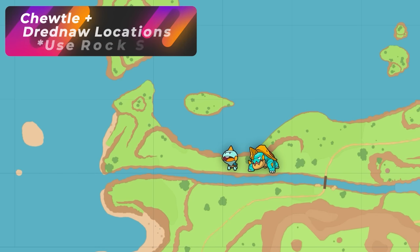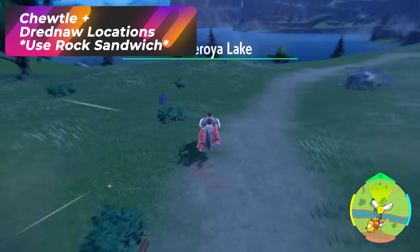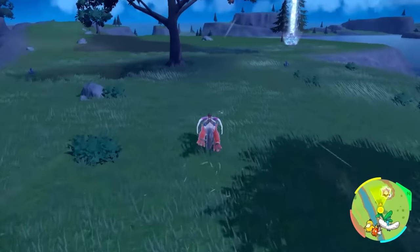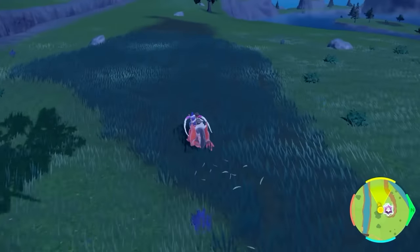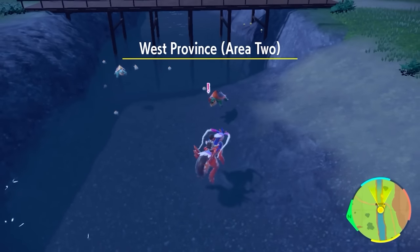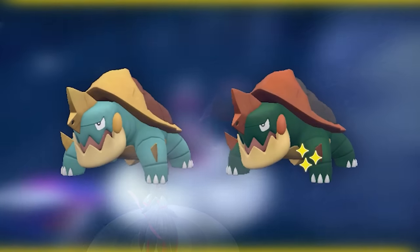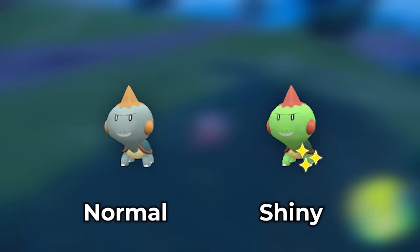The same applies for Chewdle or Dreadnought: pop a Rock Sandwich and run around Casa Roya Lake, and you'll get families of Dreadnoughts and Chewdles spawning everywhere. When there's family spawning you can move really fast. I found mine over in a little river right at the Casa Roya spot, but they're pretty much everywhere along this long path.